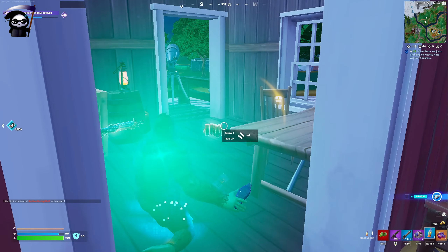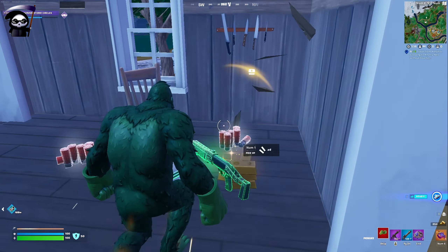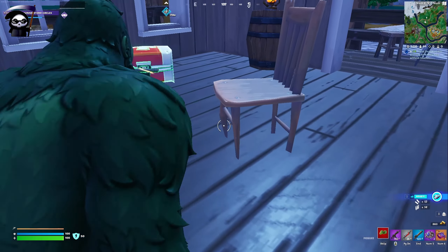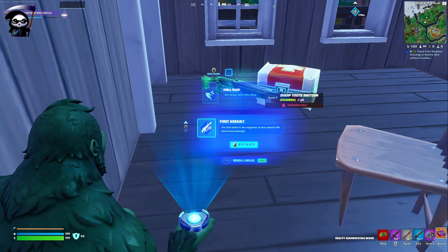I clear this room out in case somebody tries trapping me in here, firing at me and having the angle of the doors to get a clear shot. Here I recognize I'm down a slot, so I'm just gonna fill it with the shotgun in case I get a close encounter.